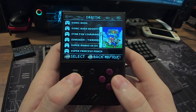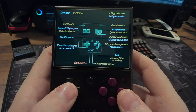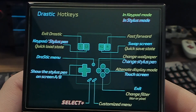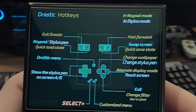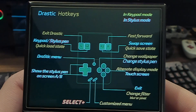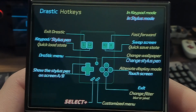When you start a game you'll be shown the hotkeys for Drastic. By holding the select button you can press the corresponding button to use the hotkey. Select and R will toggle fast forward in the emulator. Select and R2 will save state and L2 will load state. R2 alone swaps between each screen, and L2 toggles an on-screen stylus pin that you can control with the d-pad and touch the screen with the A button.